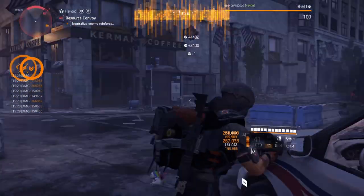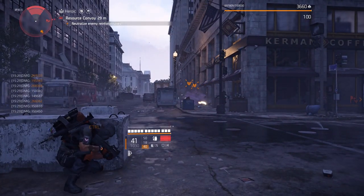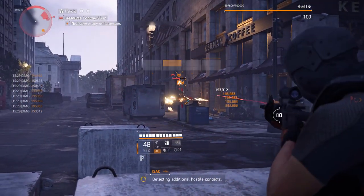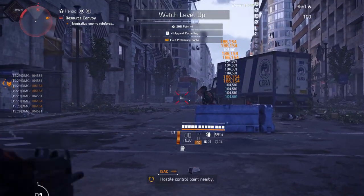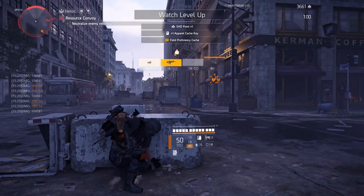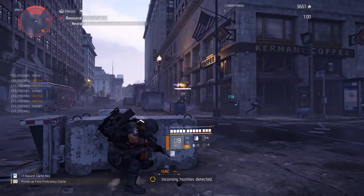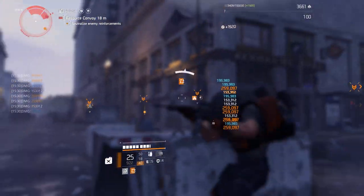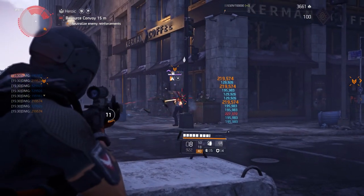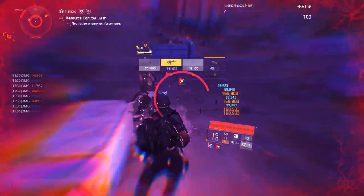The first place my mind went to when looking at this holster is the Eclipse gear set — a gear set that helps spread status effects on kill. In theory, you could load up on status effect, get close enough to ignite an NPC, then let the fire spread and do the rest. However, it felt too close to the skill Eclipse build some people may have run when clearing floors in the Summit, and I don't want this series to touch on existing builds, so I shelved that idea.